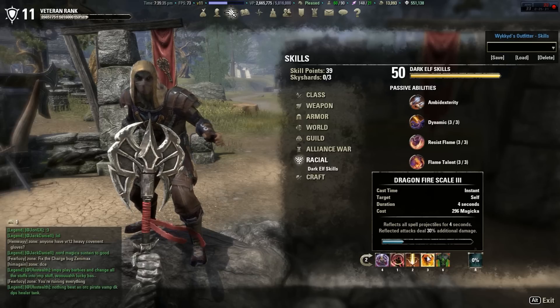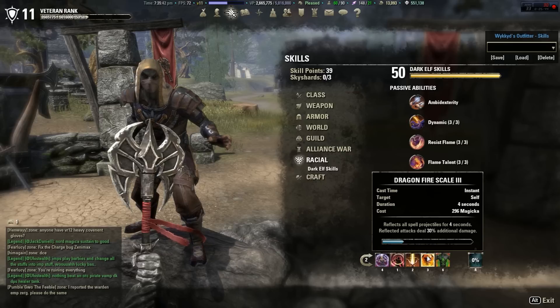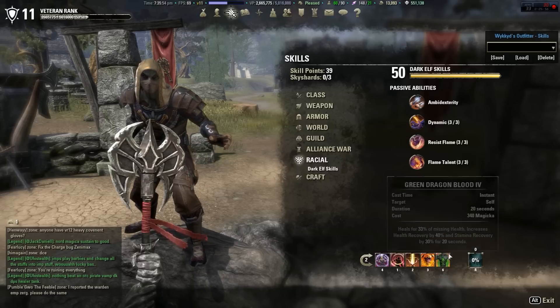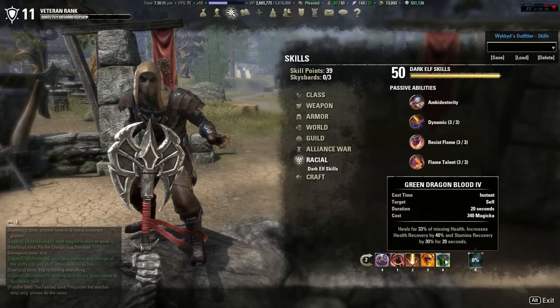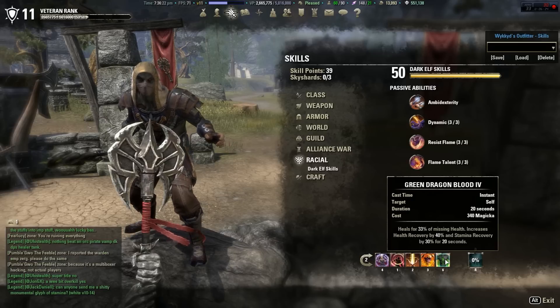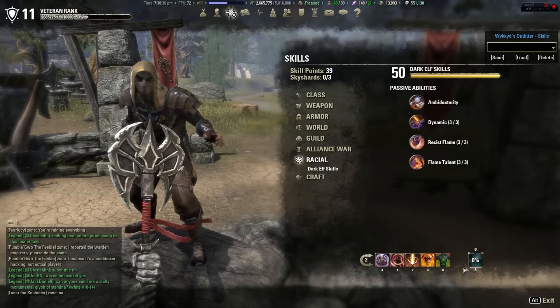Dragon Fire Scale is on both bars because you're going to use this ability a lot — waiting for them to cast Crystal Shard, Spear, poison arrows, snipes — you're going to be reflecting those hits. Green Dragon Blood is possibly one of the best abilities for Dragon Knights overall. A lot of Dragon Knights use it wrong — they pop it at 50% health and waste Magicka. You want to use it when you're really low, because if someone burns all their Magicka to get you to 20% and you pop this, you negate everything they've done.